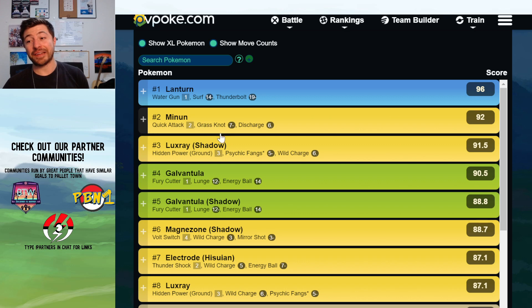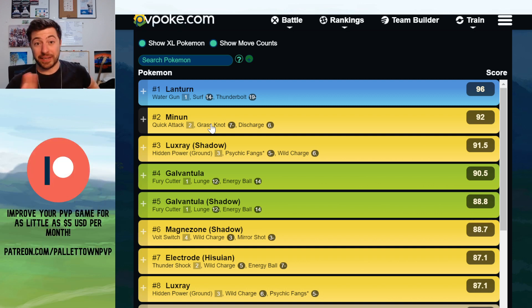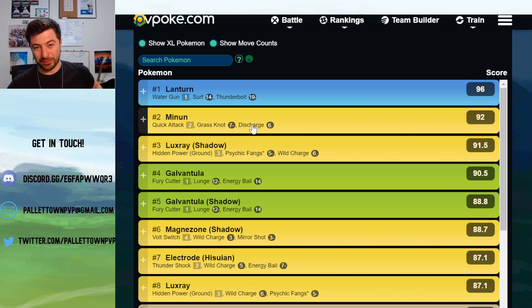Minun has Grass Knot, so it can threaten Lanturn. It is relatively bulky too — the second bulkiest relevant thing in the cup. It does have Swift. Don't use Swift. Swift is awful. You do more damage with Discharge resisted than you can do throwing a Swift, and you get the bait potential with Discharge. Use Quick Attack as your fast move.